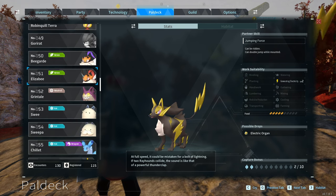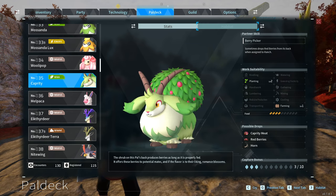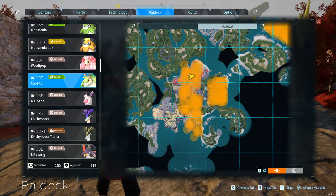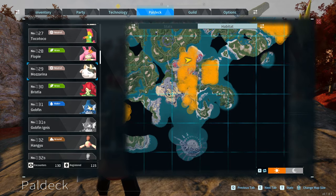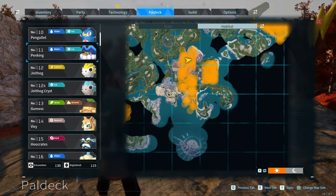You're gonna want it early. So to get a hold of this, what you're gonna want to do is you're gonna need a Capriti. And to get this, it's actually a very, very, very early Pal. You'll find them all over — just grab that. And the second Pal you're going to need, it can be either gender for either Pal. Just make sure they're opposite genders. You can't breed two males together.